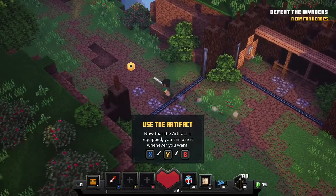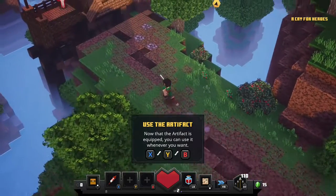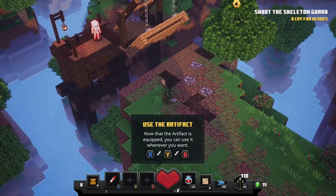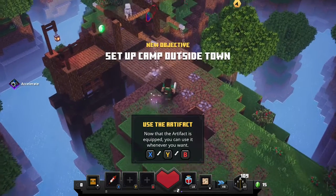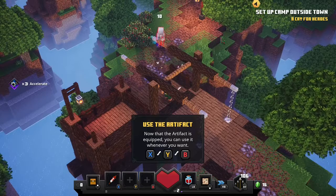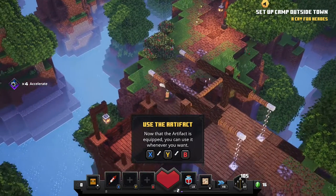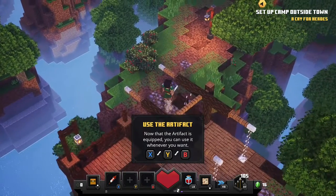New objective: defeat the invaders. New objective: shoot the skeleton guard. New objective: set up camp outside town.